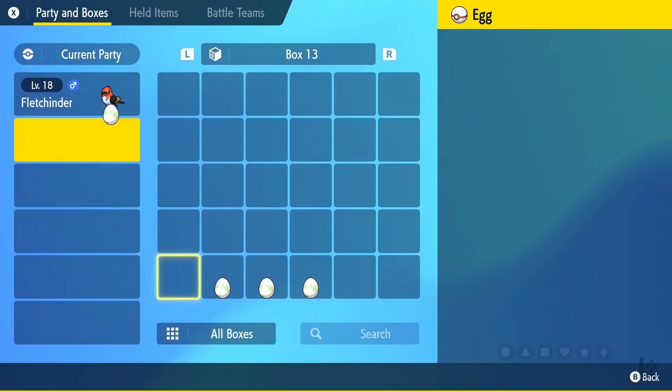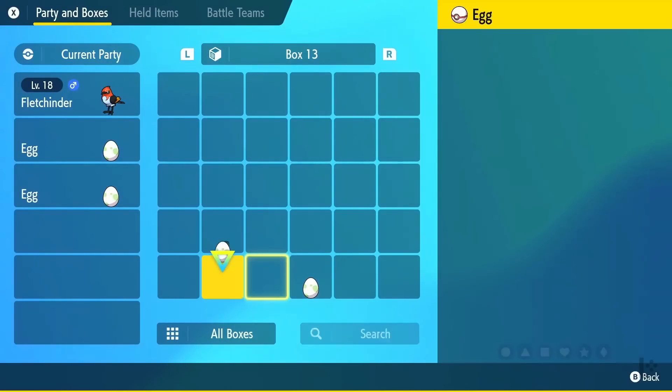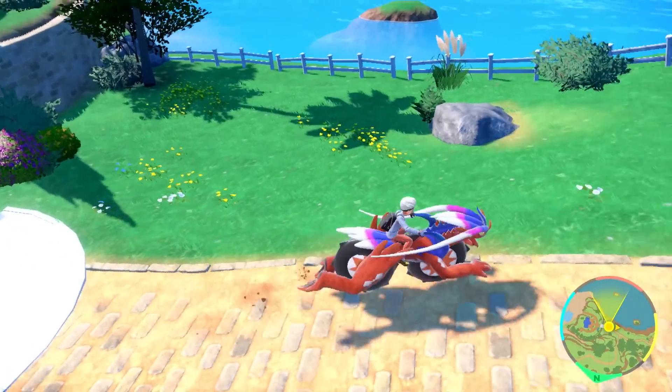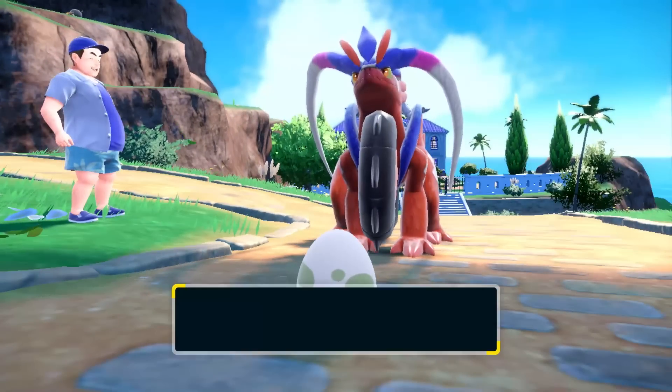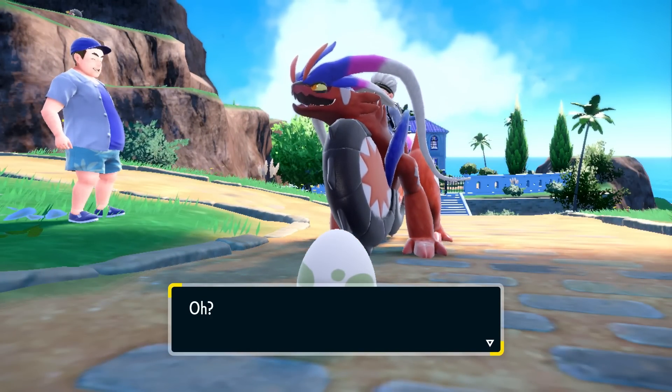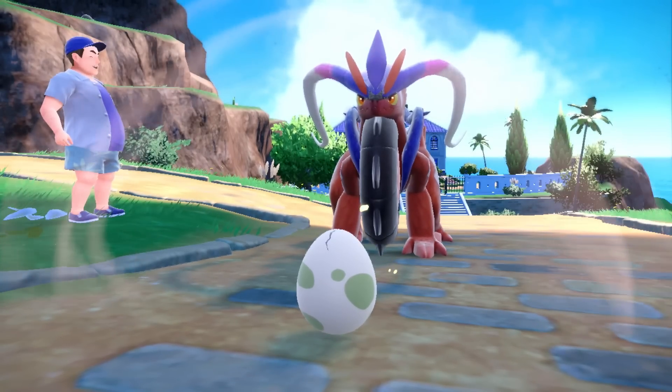Once you grab the egg from your basket, it will appear in your box. Take the egg from your box, put it in your party, and then run around — running around will cause the egg to hatch. You could breed this way with just the information you have now, but it's very slow and there isn't much benefit to doing it this way.